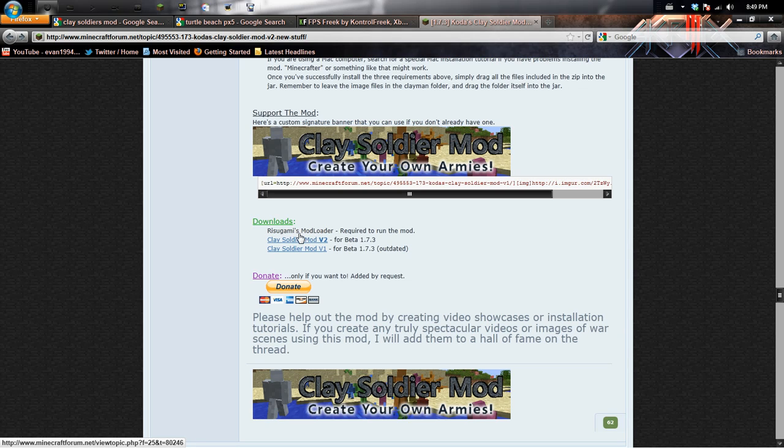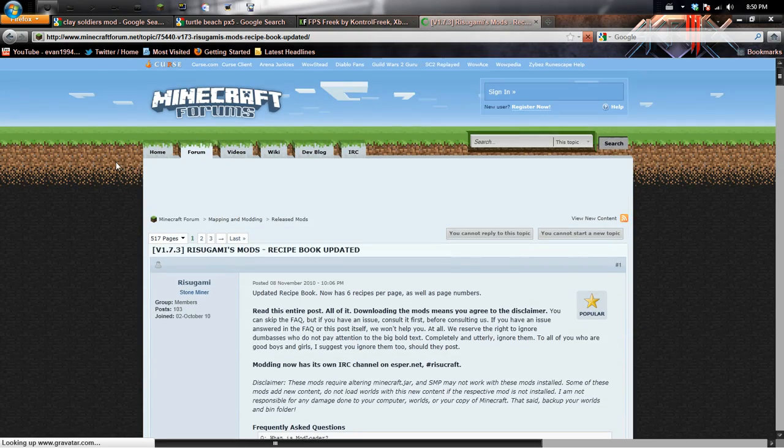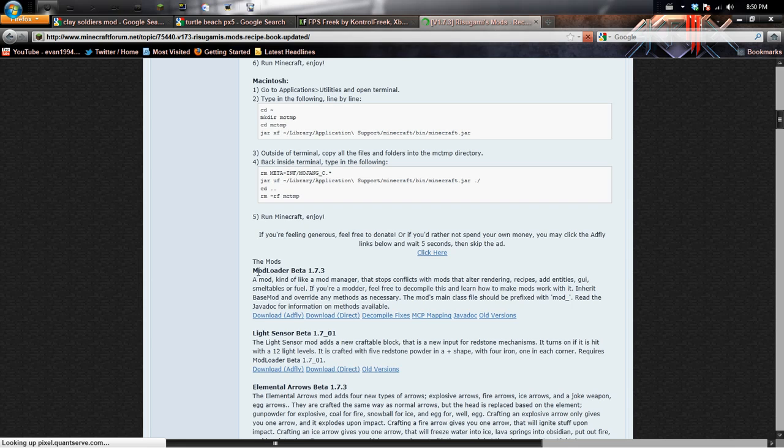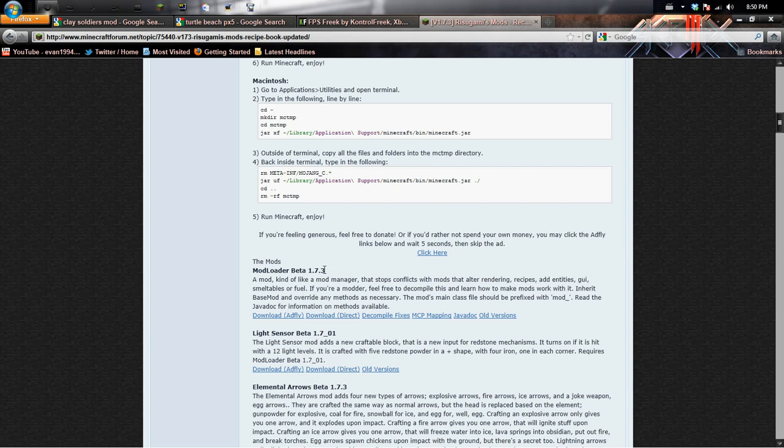What you're going to want to do to install it is go down to the very bottom where it says Downloads. You're going to want to download Rizugami's Mod Loader. You'll just open that up and it will load up another page. You just scroll down here to the first one — Mod Loader Beta — and then whatever version of Minecraft this is, it'll have the right edition right there. Right now it's 1.7.3, so I'll just click Download Direct. I already have it downloaded, so I'm not going to download it again.